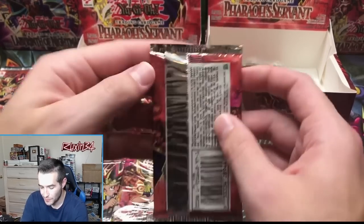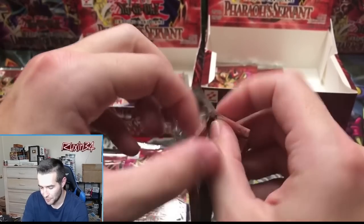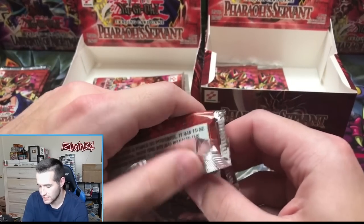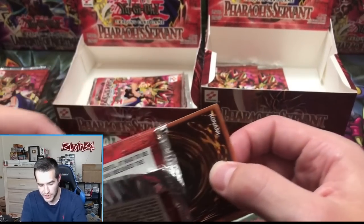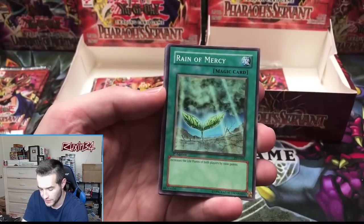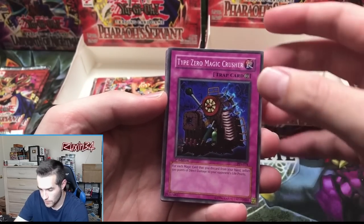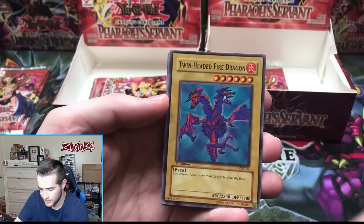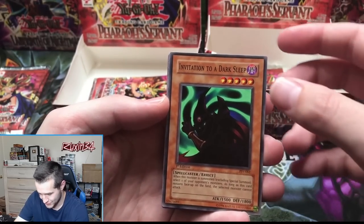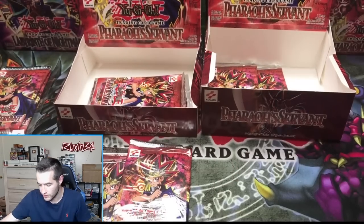Go for that ultra rare — let's get another Buster Blader, can we get a double? Spencer has solidified on the wheel as well — the giveaway is coming up, all you have to do is follow. Reign of Mercy, Type Zero Magic Crusher, Twin-Headed Fire Dragon, Invitation to a Dark Sleep, and a Gravity Bind — is there an ultra in the last two packs?